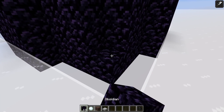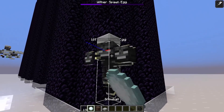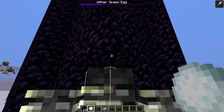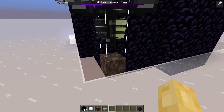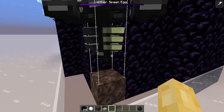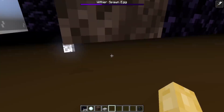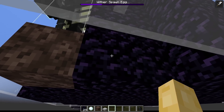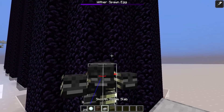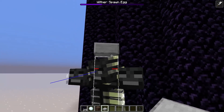If I place back the obsidian and then damage the wither, now it breaks the space where the slab was. So what our wither is actually doing is when it takes damage, it's tracking down to the next lowest block and breaking one, two, three, four blocks — leaving the block above its head intact.